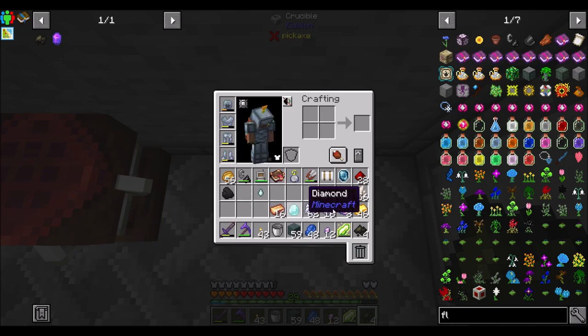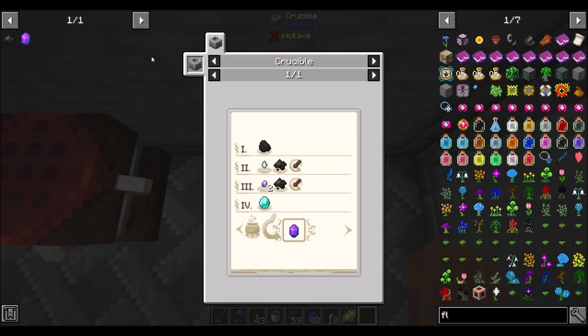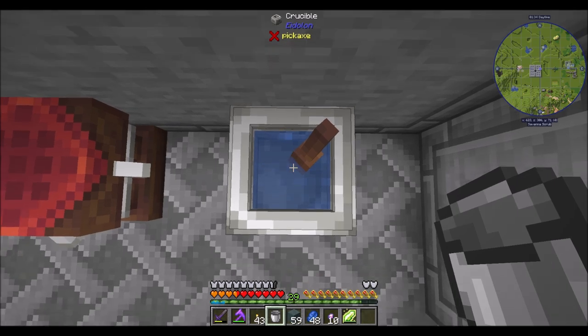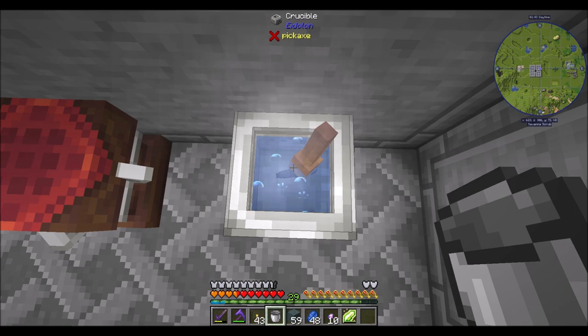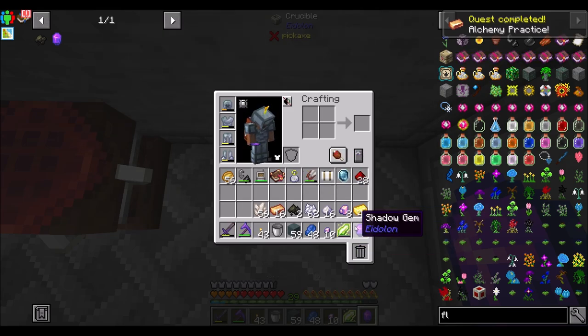Now we're going to need coal, then one essence of death and one essence of death, then two essence of death and one more, followed by a diamond. So it's going to be coal, then these with one stir, then these with one stir, and the diamond. Drop, drop, stir. Drop, drop, drop, stir. Drop — no stir. Huzzah! We did it — shadow gem!